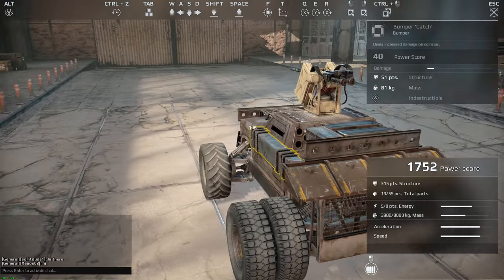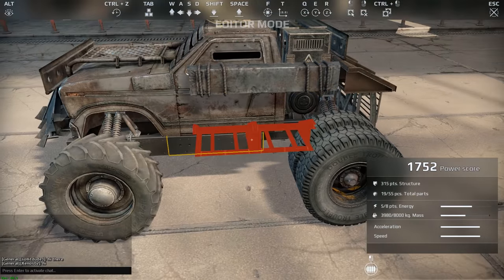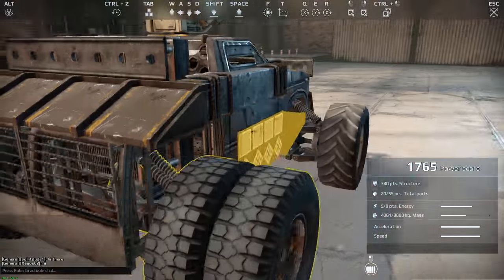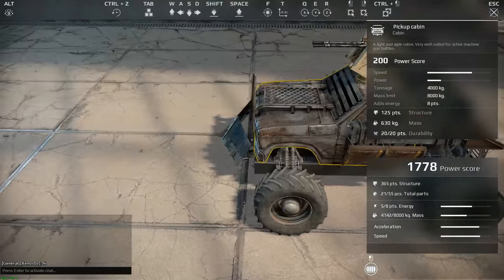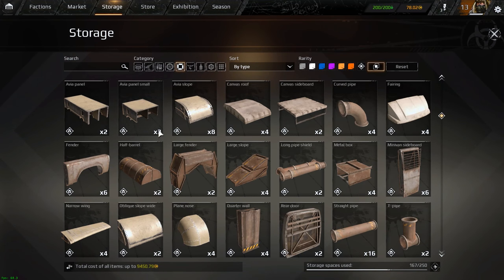Certain cabin placements may look pretty, but remember to always protect them well. For example, if you're going for a fast moving brawler, you may want to keep your cabin close to the middle to give it better protection. Or if you're going for a long range hilltop sniper, you could move your cabin further back in order to protect it, while allowing space up front for weapons.